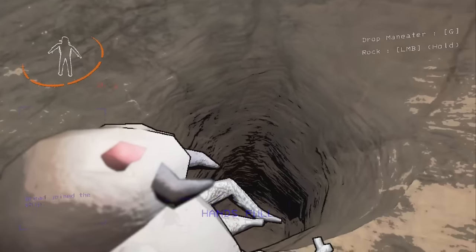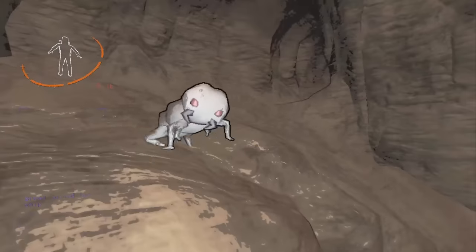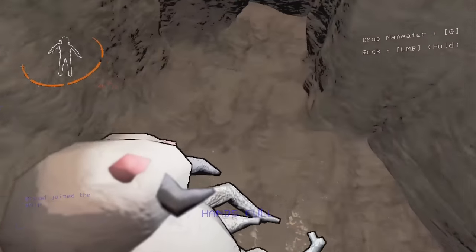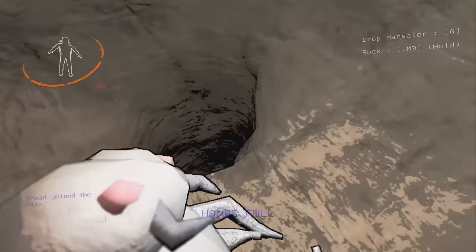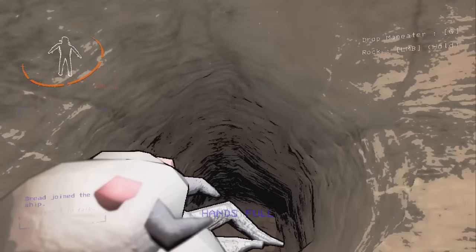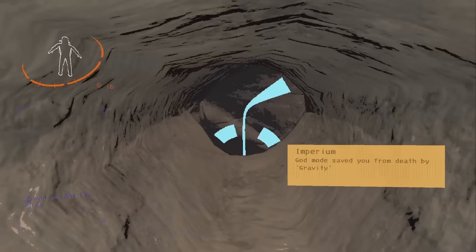Zeekers also fixed the ways that you could drop the baby down into pits. You no longer can do this, and also, even with the elevator shaft, you can't drop the baby down. Even if you jump down into the pit with the baby and drop it so you die, it teleports right back up top.